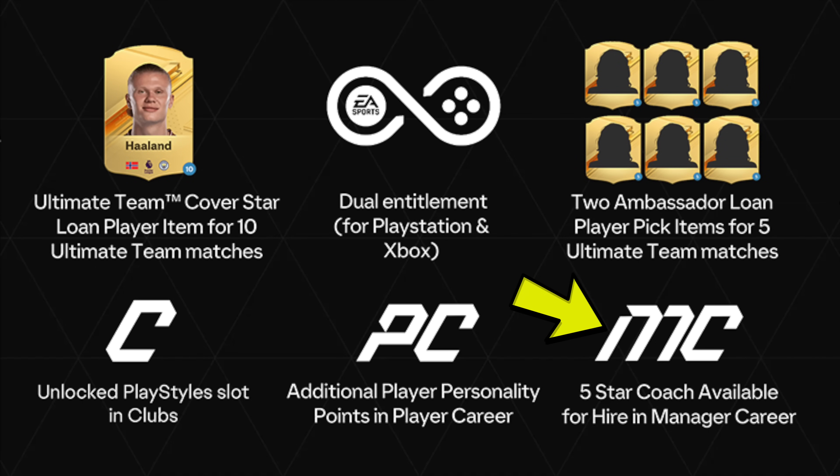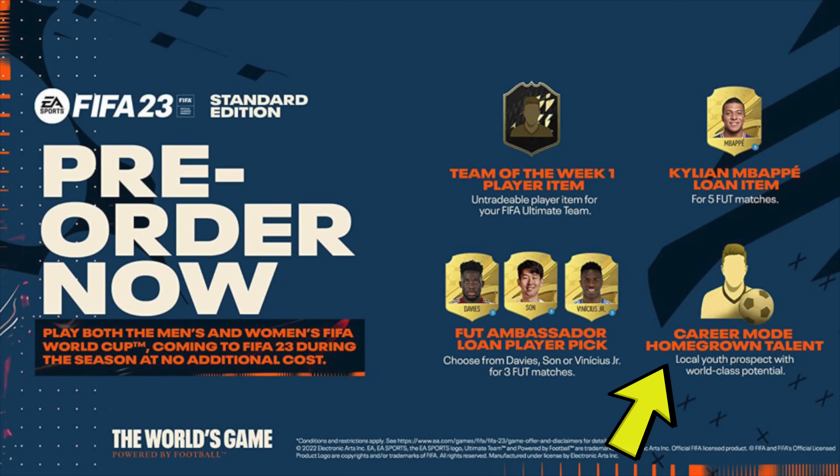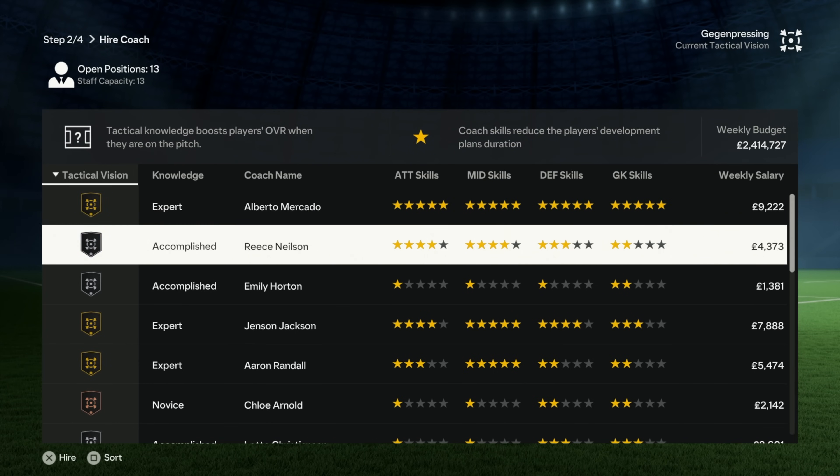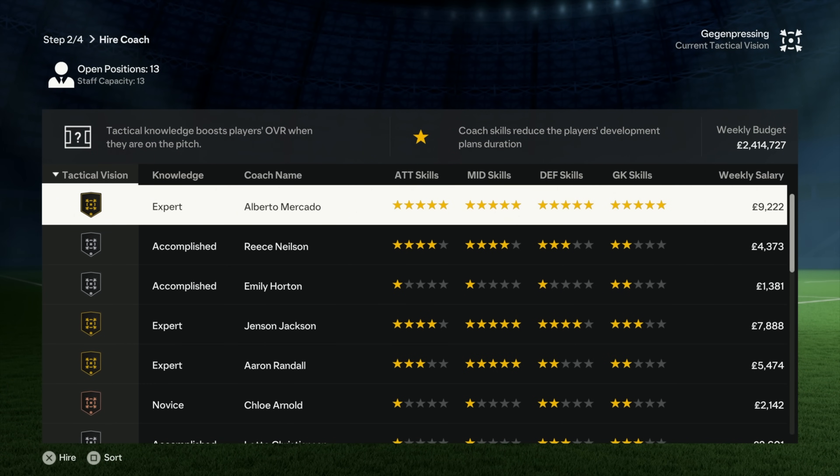If you pre-ordered FC24, you need to know about this career mode pre-order bonus. In manager career mode this year you do get a five-star coach available for hire. That's going to be a great coach to put into your squad when you first start out. Last year in manager career mode there actually was a pre-order bonus called the Homegrown Talent — a local youth prospect with world-class potential. After you select your tactical vision you'll get the coaches section, and this is where you'll see the five-star coach. They have five stars for attacking, midfield, defense, and goalkeeper, so you can put this guy in any department. The salary is going to be pretty high, but it's one of the best coaches when you start out. If you're using a secondary or third account, you won't see this pre-order bonus — it's only registered to the main account.